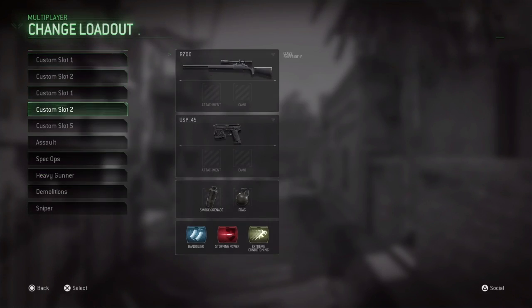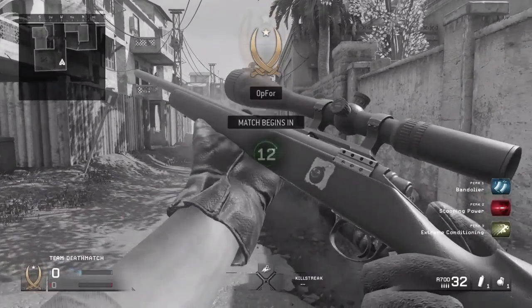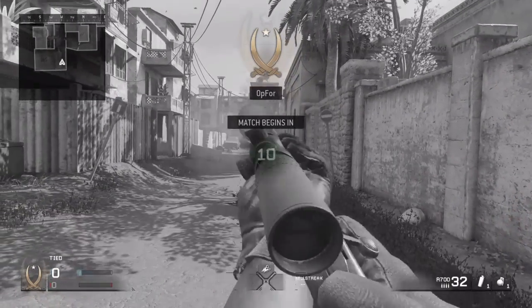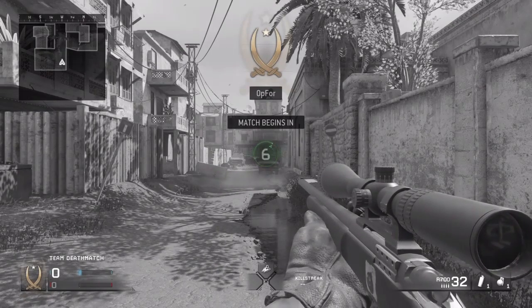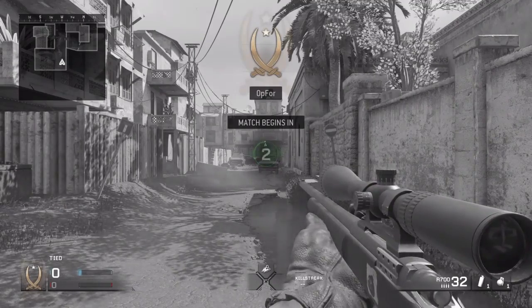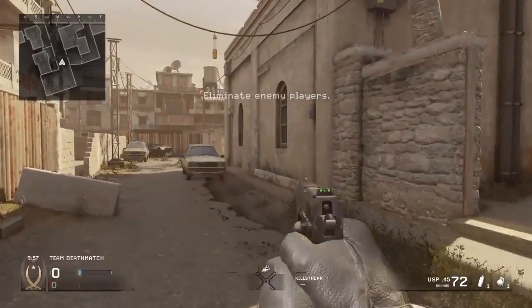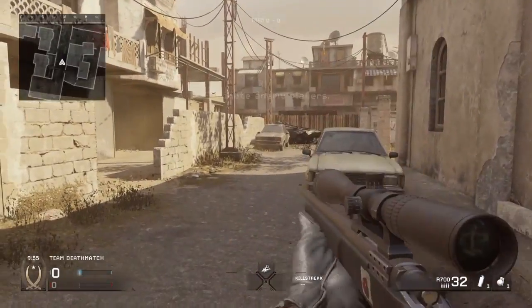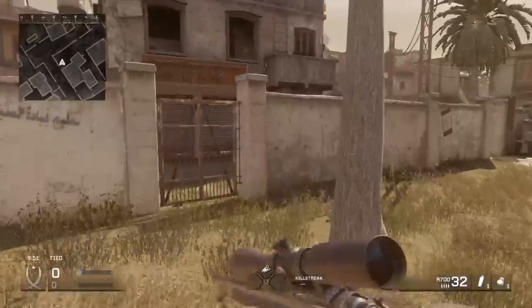The second glitch spot is going to be over the ledge on Backlot. This one isn't actually a glitch — it's just a very not well-known place, at least in public matches. You don't have to have a sniper, but having a sniper is pretty cool, especially for this spot, because you're going to get long range.